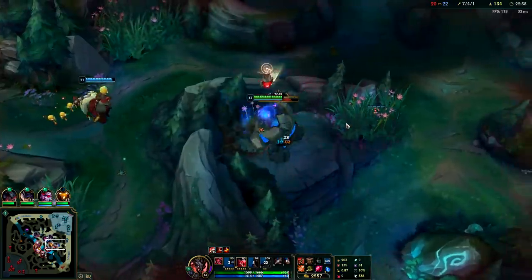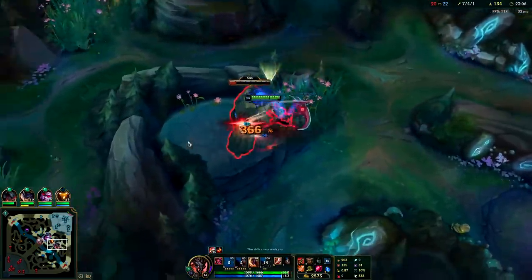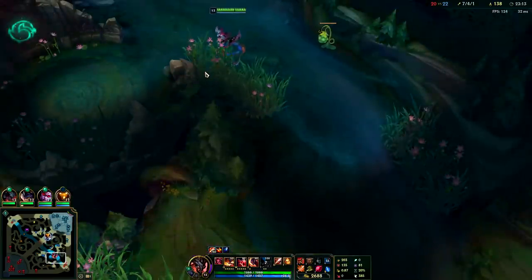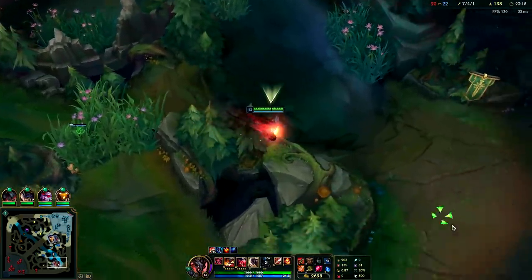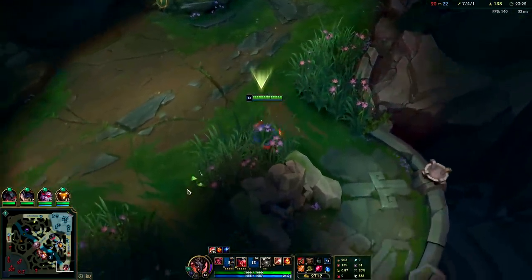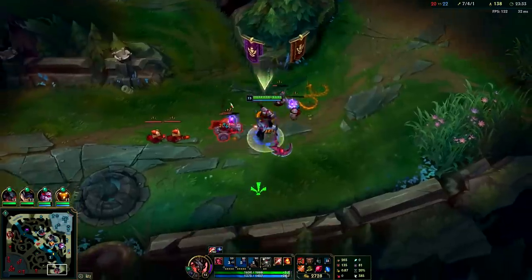There's a skinny part right there on the raptor camp wall as well — it looks very similar to the other thin walls. Echo is foolishly trying to split push. Once you have your second form on Kayn, there are very few people who can fight you, especially as red Kayn. Tanks can't fight you — really only things like Jax or Fiora could possibly beat you. He pushed the wave and ran back — he acted like he was going to keep walking forward but didn't.